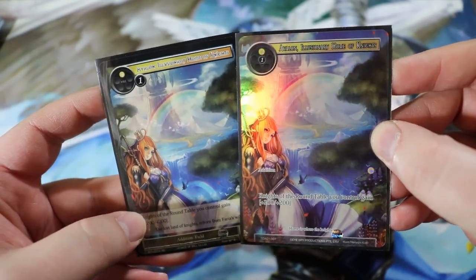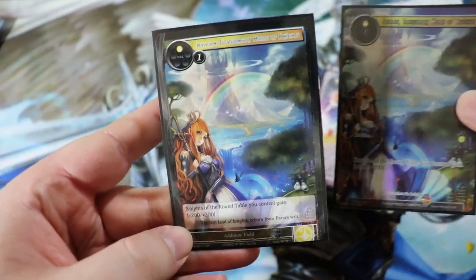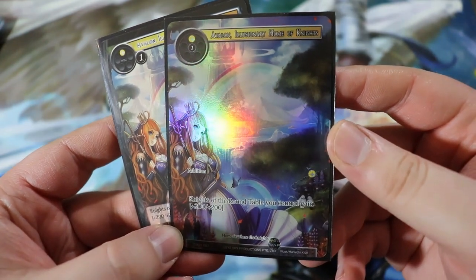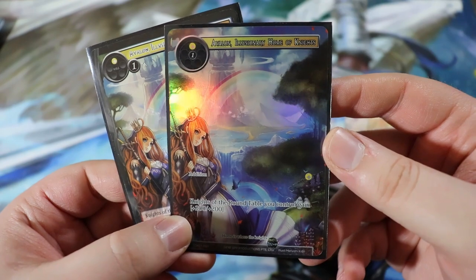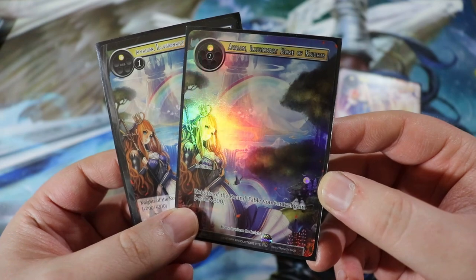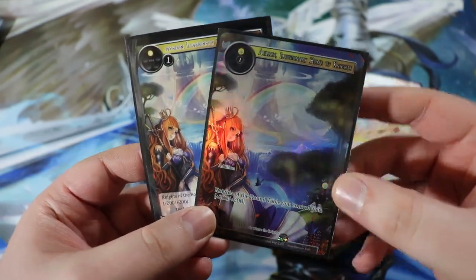Finally, we have two copies of Avalon, Illusionary Home of Knights. I chose to run an older version because the art is a little more full — it just looks nice. It's a two-drop for one of any and a light addition: Knights of the Round Table you control gain +200/+200. It's a mass pump addition for your knights. You can search it for free with Vivian, which is great. Running only two because you don't want a lot in hand — it's not interactive if your opponent is killing your resonators.